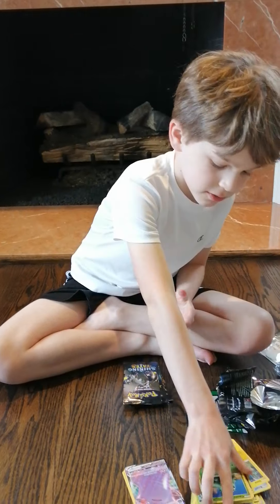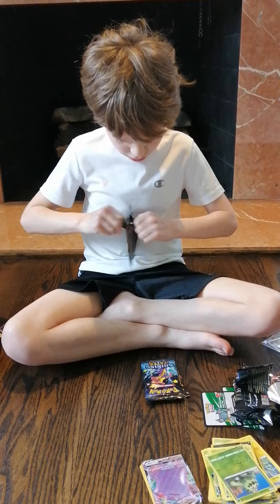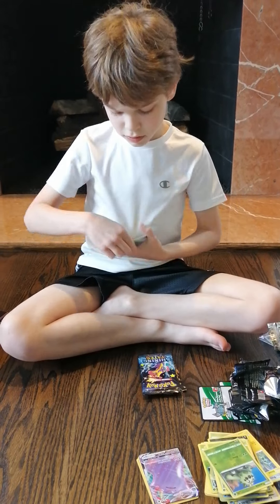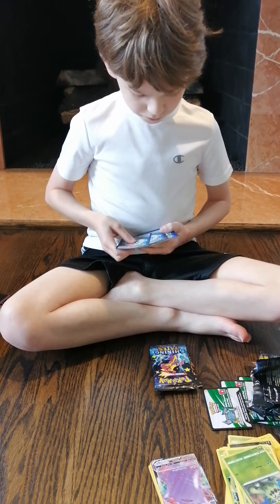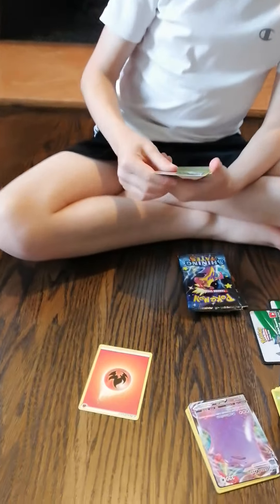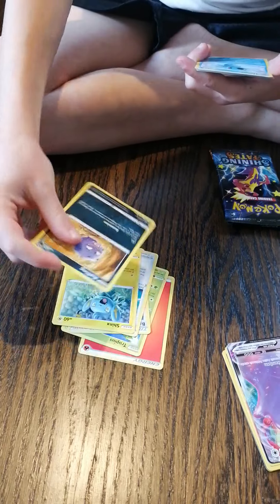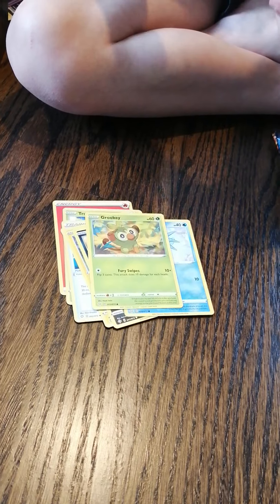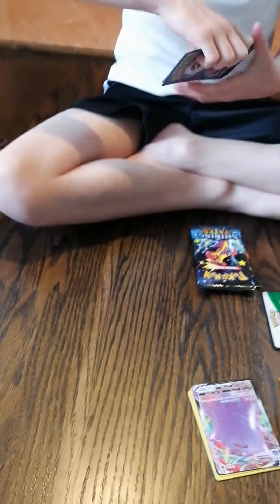Let's move on to the last four packs. Got the code card, then: card type energy, Tropius, Boltund, Rusted Sword, Shinx, Koffing, Horsea, Grookey, Morpeko, Trapinch, and a Dreadnaw for the rare. So I didn't get any ultra rares in that pack either.